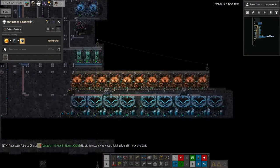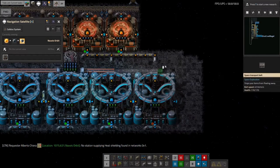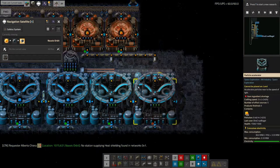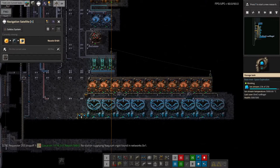So in order to fix that, I've put in a lot more of these particle accelerators. That needs a belt along here, so that needs to be fixed when I next go out there. I've got more particle accelerators, more plasma generators, and that now means that these tanks are nearly full. This one's running fairly low, so perhaps I need even more plasma generators.